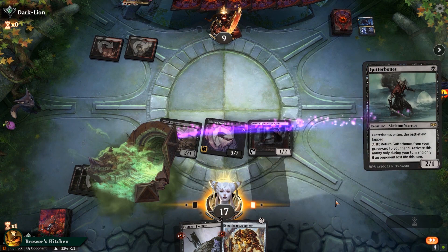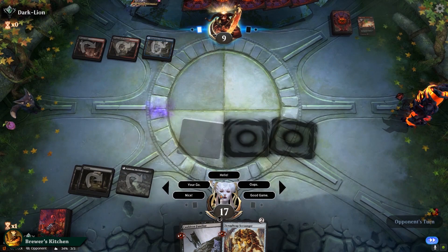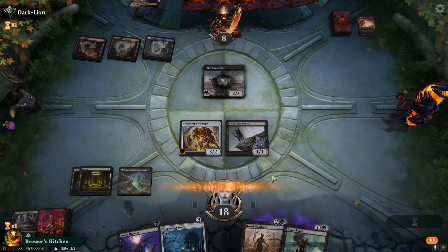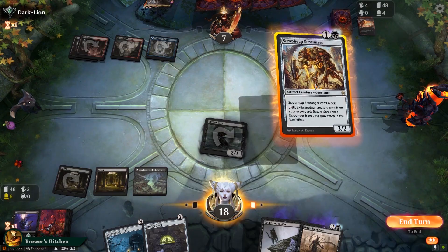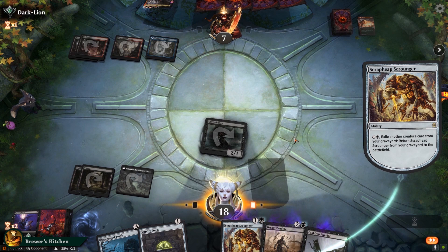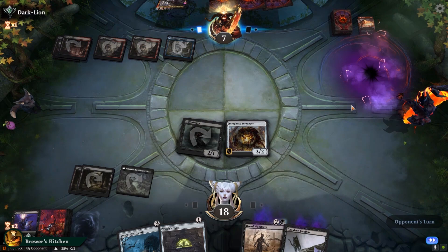Opponent plays a Land and a Flame Sweep — better than Anger of the Gods, fine with me. We play a Scrap Heap Scrounger and a Cauldron Familiar. Opponent plays a Murderous Rider. We have to keep the aggro up here, so Spark Harvest the Murderous Rider. It shuffles back to the library and we swing for three. Get back the Gutter Bones. Opponent plays another Rider and a tapped Land. We draw a Witch's Oven — pretty good later. Trade with the Murderous Rider, they gain two life. Play a Gutter Bones and get back the Scrap Heap Scrounger in our main phase — that's obviously a mistake, we should have done it at our opponent's end step. Straightforward misplay. Opponent plays Nicol Bolas, kills our Scrounger. We just have to take a turn off here to develop our late game.